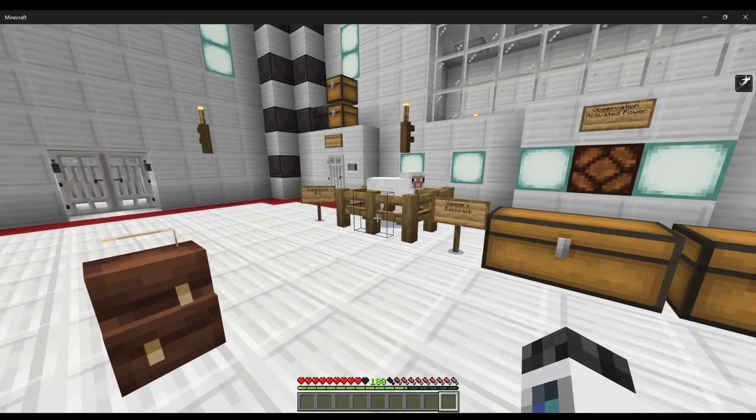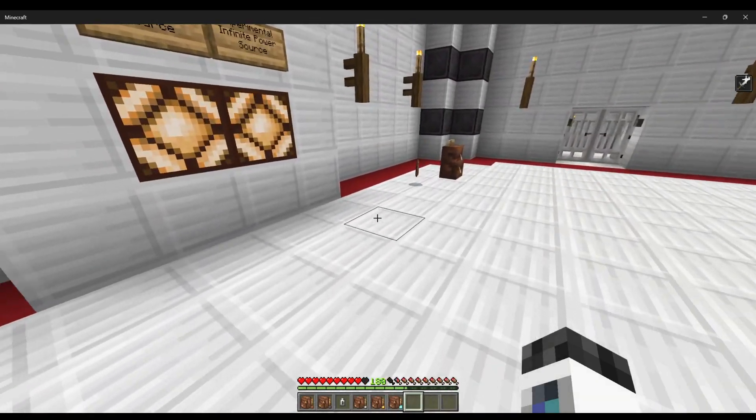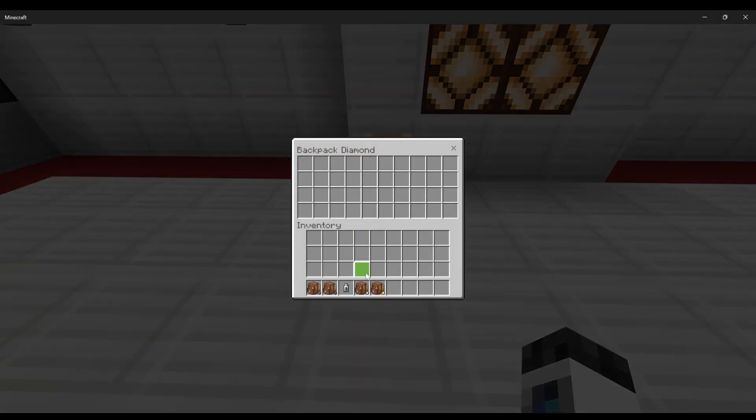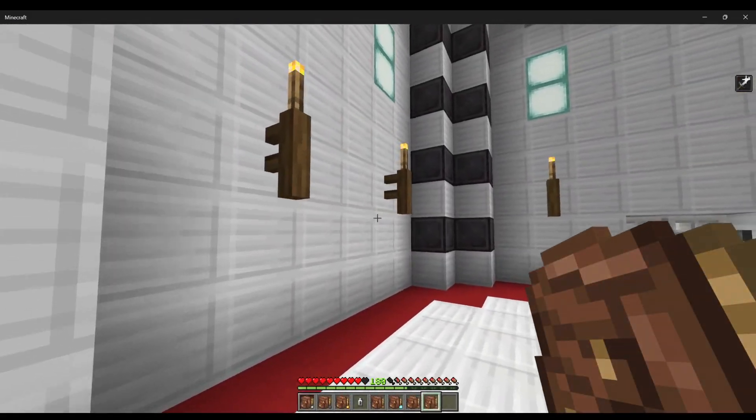These are really cool and this is one of the most polished backpack add-ons I've actually found. You can pick up the backpack by punching it, but that will drop everything out of it — so if I put all this stuff in here and I punch it, all of this stuff will come out.